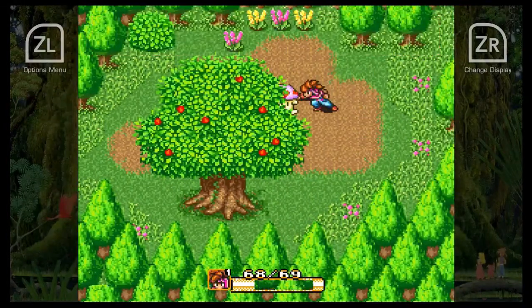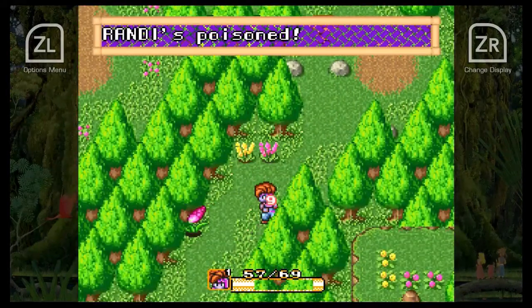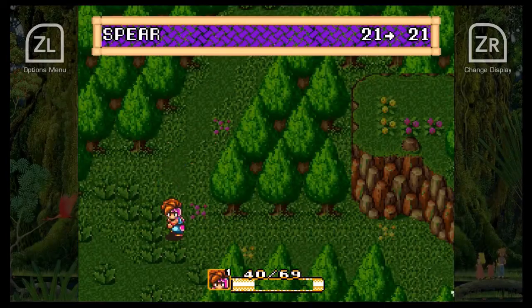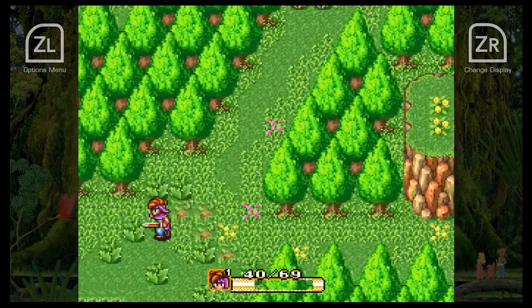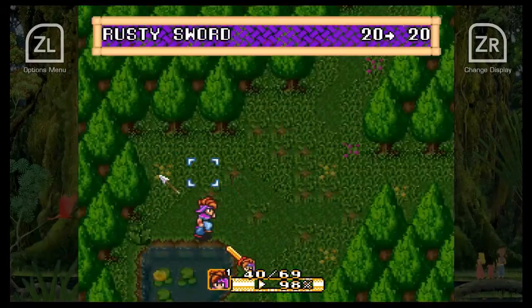Now we're supposed to go to Pandora. I forgot — these flowers can poison us, that's what they do. I think it's a different flower that causes sleep. Also, we can't cut down this grass with the spear — we need the sword for that. The spear is mainly for the attack boost.